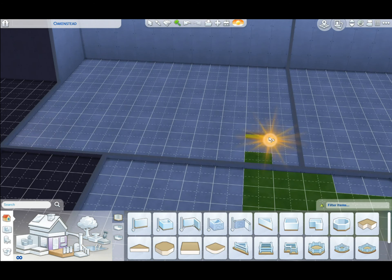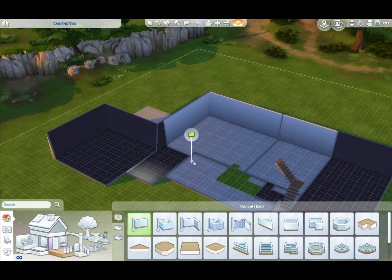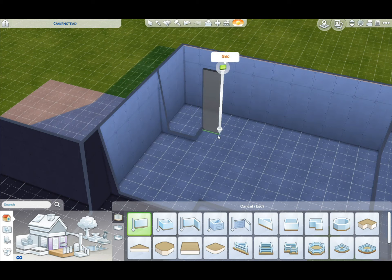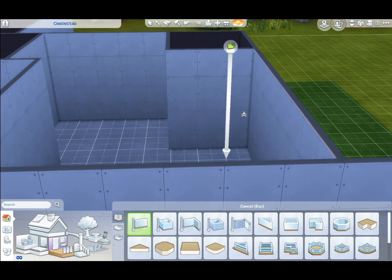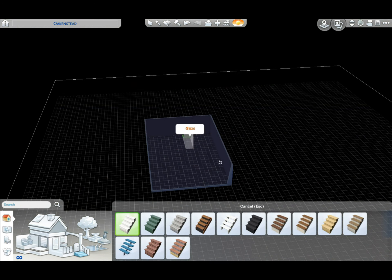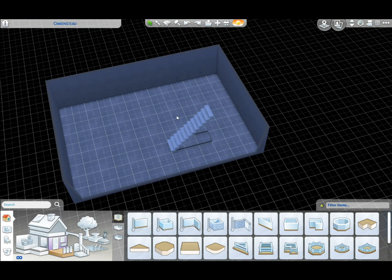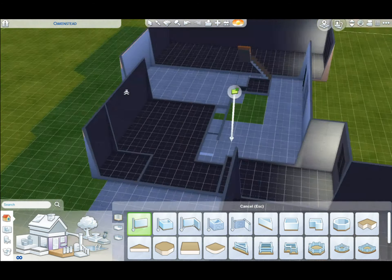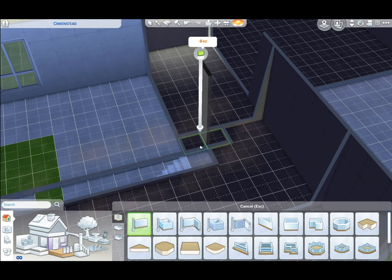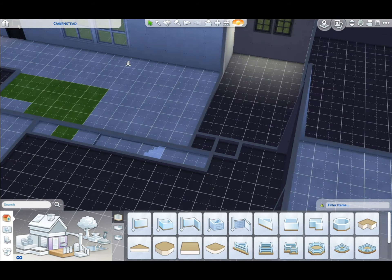This house was built in, I believe, 1963. It's one of the only two-story houses on the block — it's actually three stories because there is a basement. I just added it for the sake of putting the stairs in the correct place. I don't actually finish the basement in this build — we've lived there 10 years and my parents have never remodeled it.